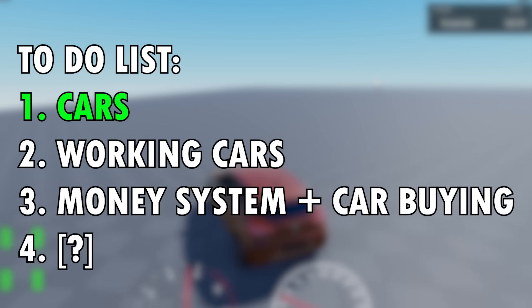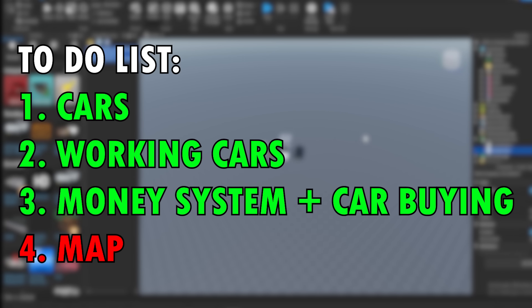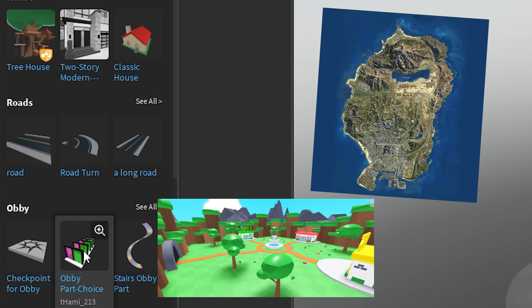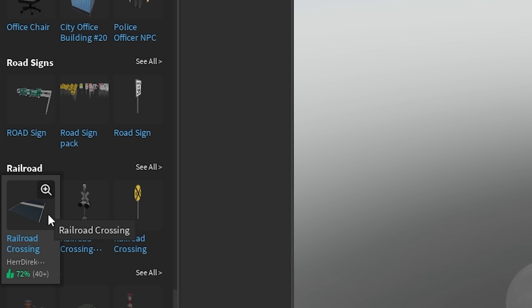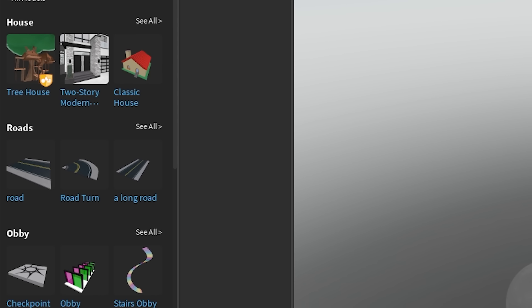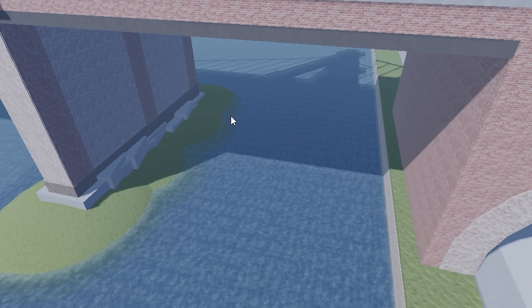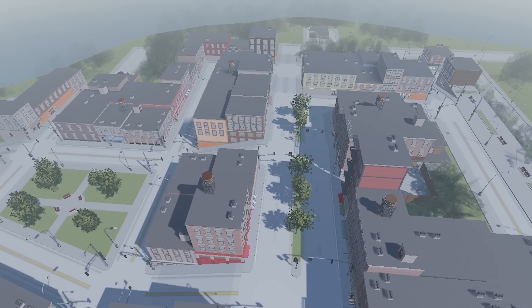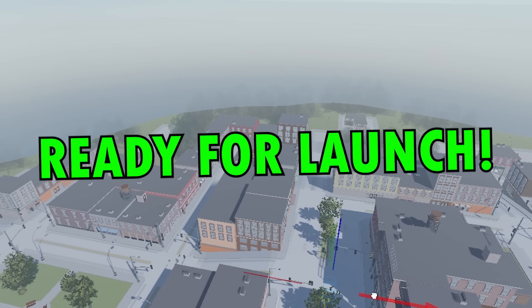Now that we had working cars and a money system, we needed a place to actually drive those cars. I had different options — a realistic big map, a low-poly big map, or a realistic small map with high graphics. I thought the most optimal and easiest solution was looking up a city map in the Roblox toolbox and picking whatever came up first. That's how I ended up with this little city map that had the steepest hills in existence, which actually helped with something later. It was super small but goofy, and I thought it was good enough.